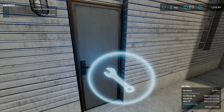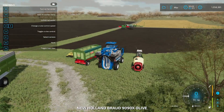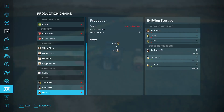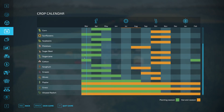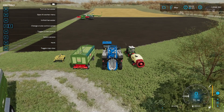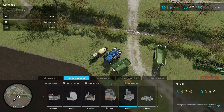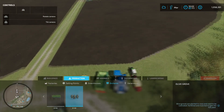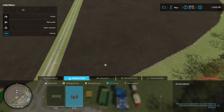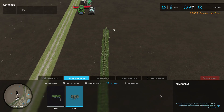Now we need to actually produce these crops. Looking at the crop calendar, we are in March and can start planting sunflowers and olives. Let's start with olives. Go back to the construction menu, look under production, then orchards. We already have the olive grove selected, so now we can build our orchard by just dragging it out for as many as you need.